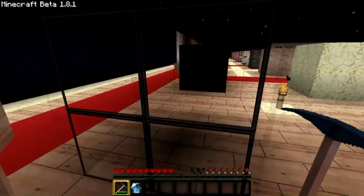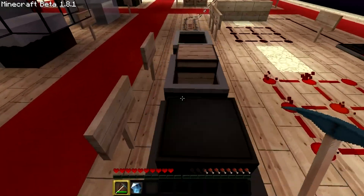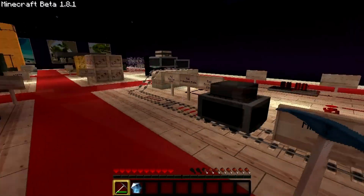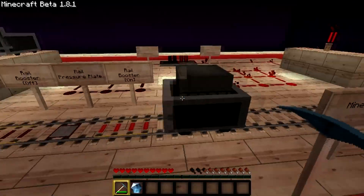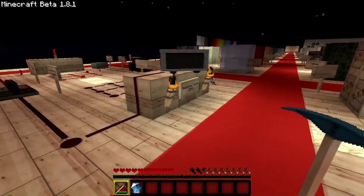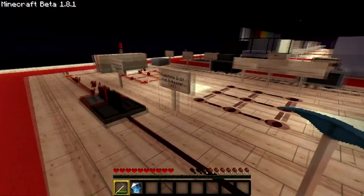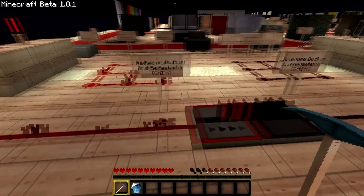Glass — look at how fine that line is, look at all that glass up there. We got some steps here. We got some minecarts and some redstone. Redstone torch off. Everything is very clear cut in this texture pack, you know, because HD.